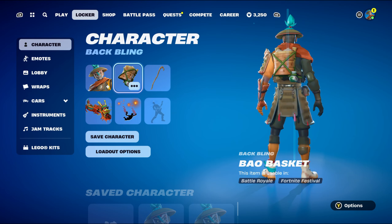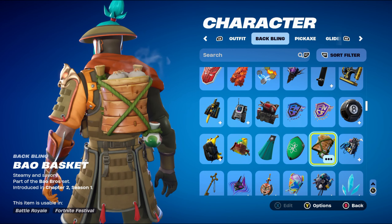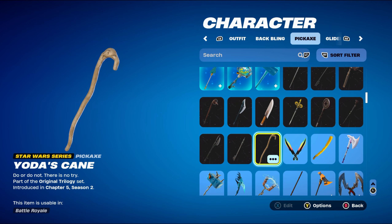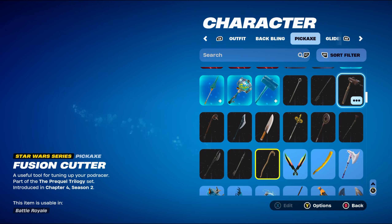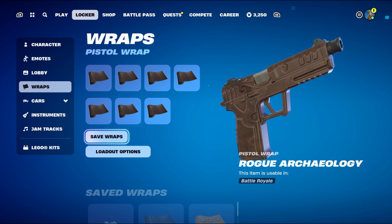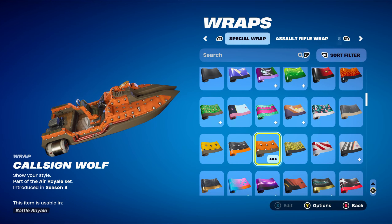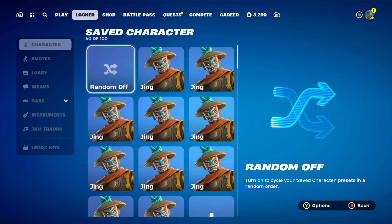For combo number 2, the back bling is the Bowel Basket, part of the Bowel Bros set, introduced in Chapter 2 Season 1. Using it for the brown design — it's a pretty cool back bling. The pickaxe is Yoda's Cane, part of the Original Trilogy set, introduced in Chapter 5 Season 2. It's the Star Wars series pickaxe, mainly used for the brown design. You can also use Obi-Wan's blade, the Gappling stick, or even the Fusion Cutter, but I decided to stick with Yoda's Cane. The weapon wrap is Cool Sign Wolf, part of the Air Royale set, introduced in Chapter 1 Season 8 — an orange and brown-themed weapon wrap.